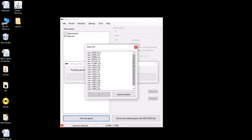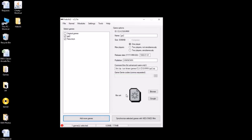It'll display a file system here. This is what you're looking for — you've got some EPR and NPR files. Click 'Import as Archive' and there we go. We're gonna rename this so we can get our box art.